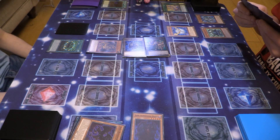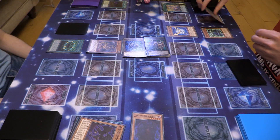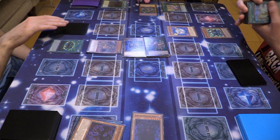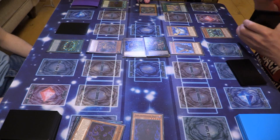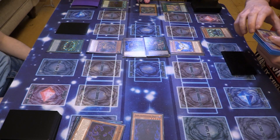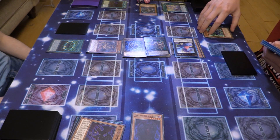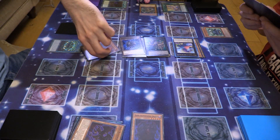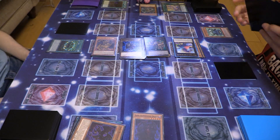The funny thing is I still can't even pop off that much. I might just activate Crystal Beast Rainbow Dragon, banish him, so I can special summon Cobalt Eagle — his effects are negated. That's how I use it because Cobalt Eagle is dog shit. Place them in defense position — all monsters go in defense position. I will set a card and end my turn.